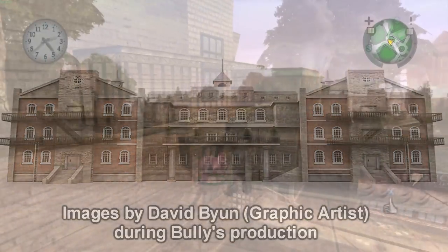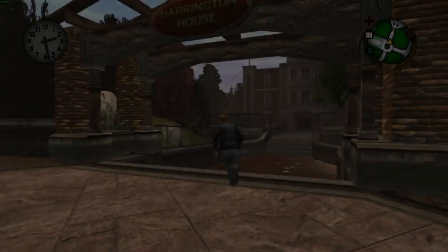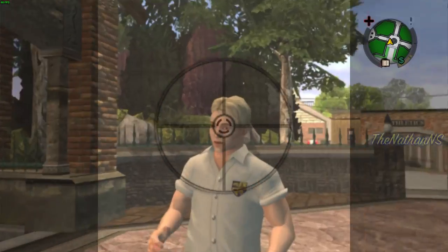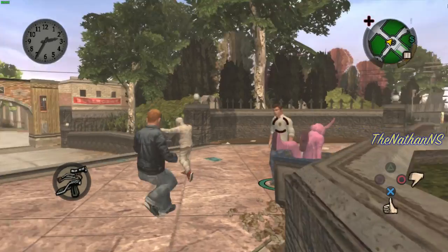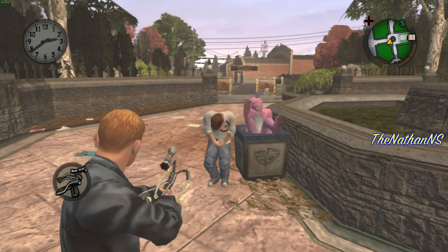This is actually quite interesting because it shows how some missions may not have even existed or may have been heavily changed in the beta. For example, the mission 'The Diary' has Jimmy climb up the balcony and break into the school through the back. However in the beta model there doesn't seem to be a way for Jimmy to actually get up the balcony, as there are no vines or anything for him to climb. It also shows that the final showdown may not have originally taken place on the roof.